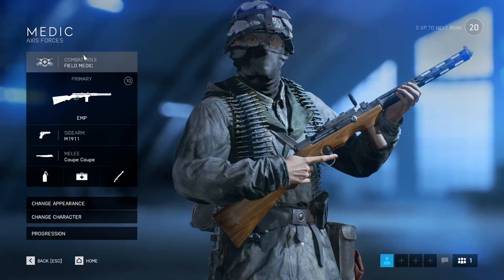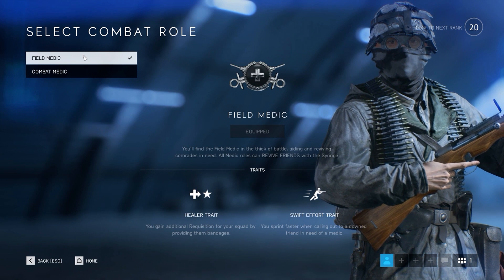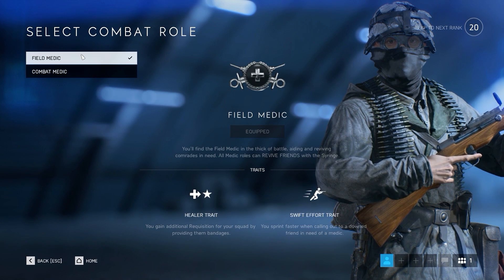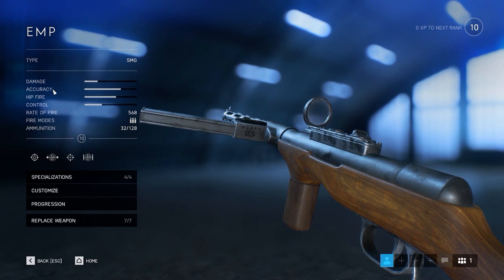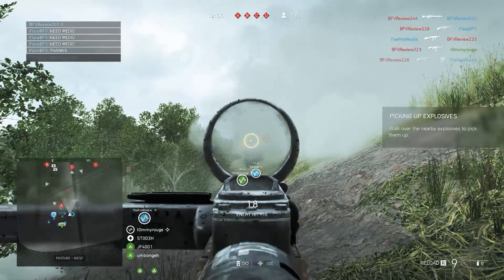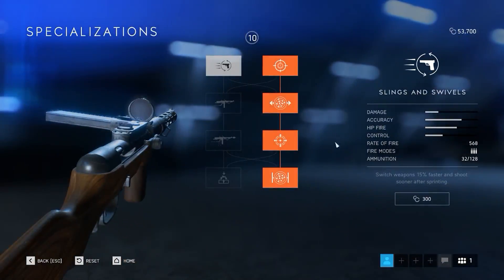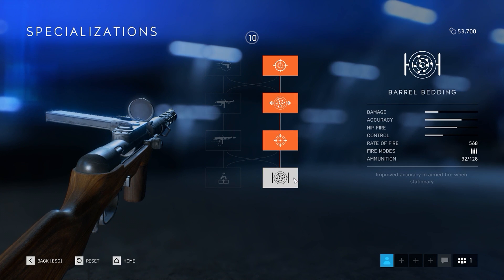Finally, let's talk about the Field Medic combat role — a slightly more passive role. You want to stay at more of a distance rather than rushing in, so the slower firing EMP is a good fit. It's less reliant on hip fire and is more of a high damage medium range weapon. Specializations include quick aim, improved accuracy whilst aiming in for mobility and accuracy, and recoil reduction.